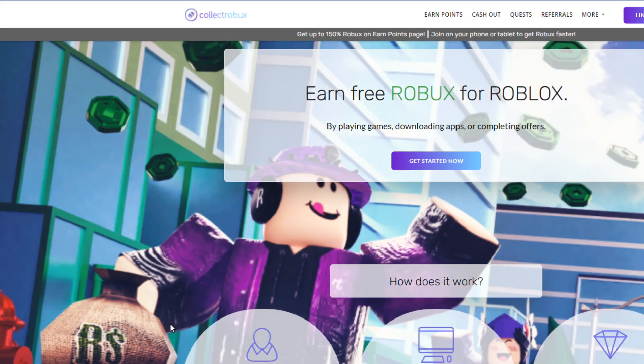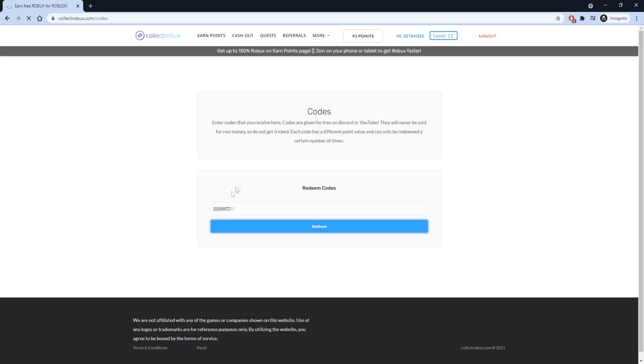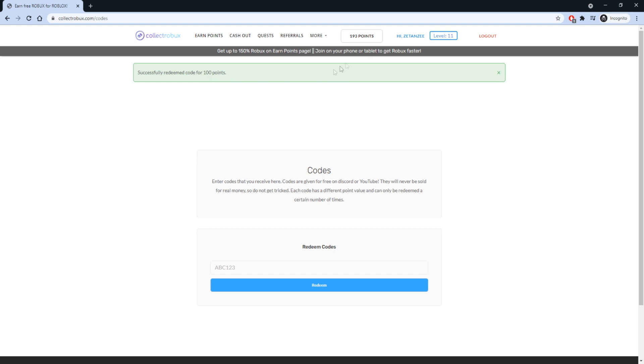To get started, go to the comment section and click the link to join the website. Once you're on the website, this awesome-looking site is your secret to having free Robux. You can earn free Robux for Roblox by playing games, downloading apps, or completing offers. Make sure you stick around to the end of the video because I have a secret code you can redeem for some free Robux.